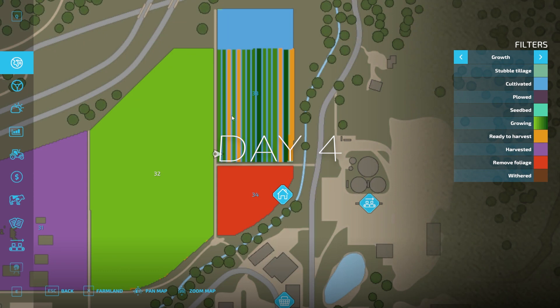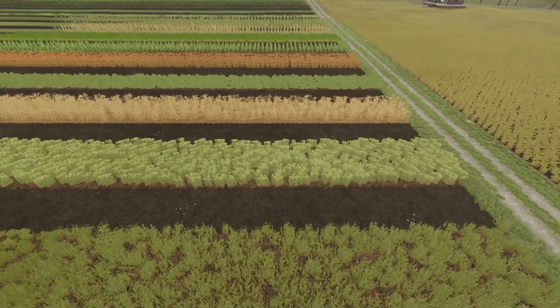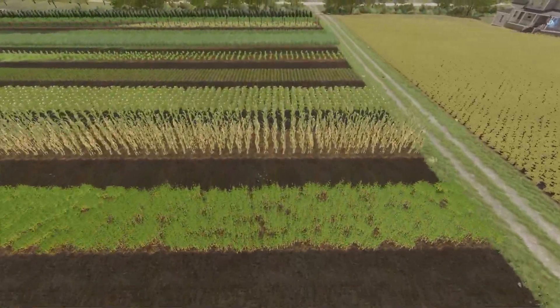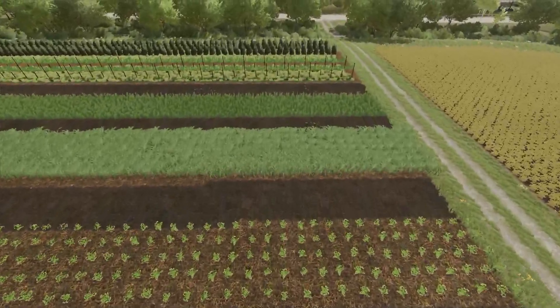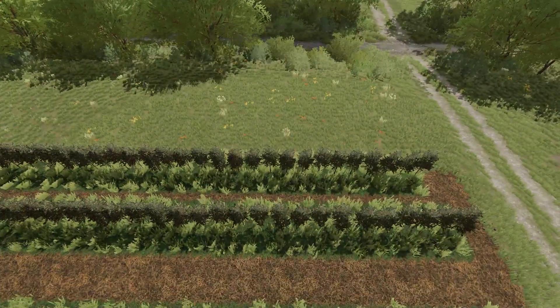Day four — we have oats ready to harvest, sorghum ready to harvest, and olives ready to harvest at the end. So for those crop types the wither day counter starts now to see how long it takes for them to wither. Flying over: there's oats ready to harvest, sorghum ready to harvest, grass is still ready, and those tree-like structures at the very end are the olive trees — they're ready to harvest too.